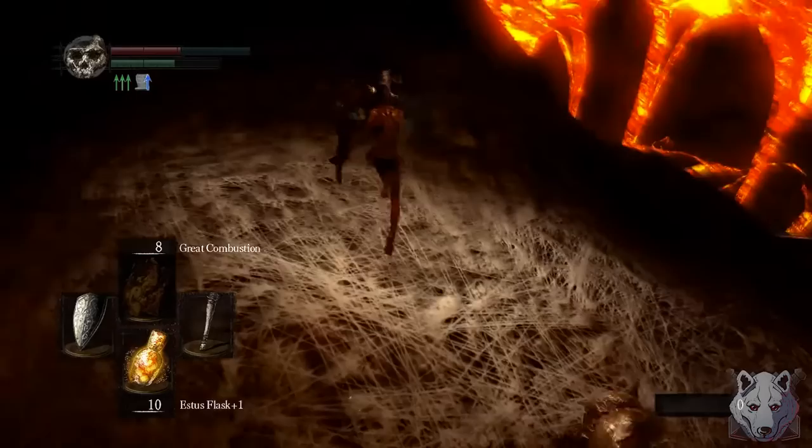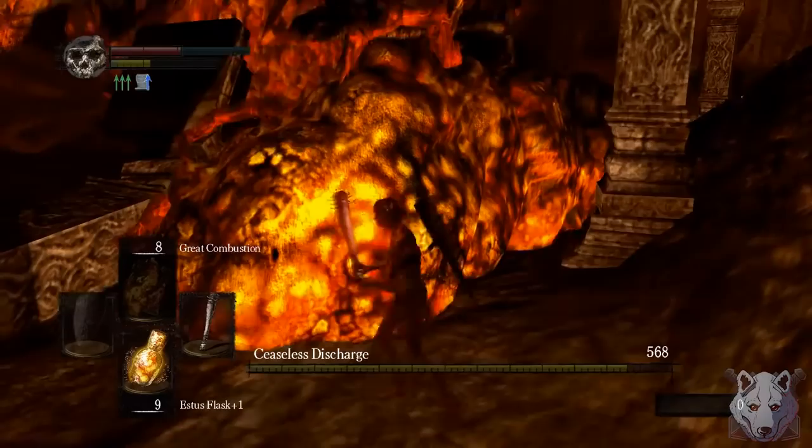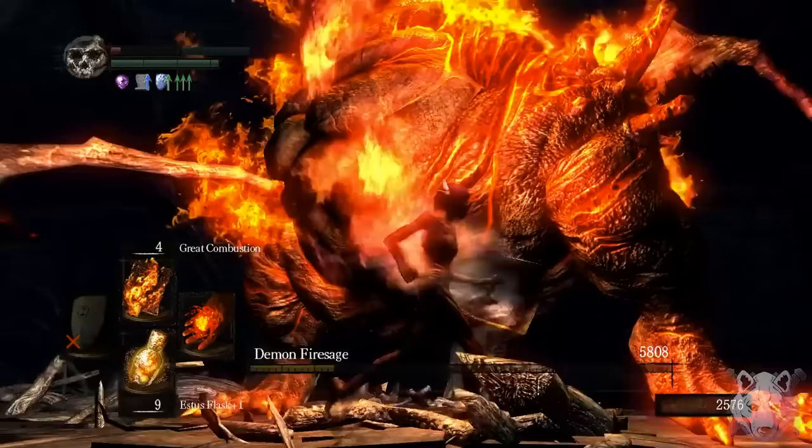The fight I'm worried about is not the Bed of Chaos. First up is Ceaseless Discharge — must be lactose intolerant because he dies to the cheese! Next up is the Demon Firesage, who apparently has a weakness to fire. Pretty weak alright. But now we have one of the two fights I was worried about in this run: the Centipede Demon.